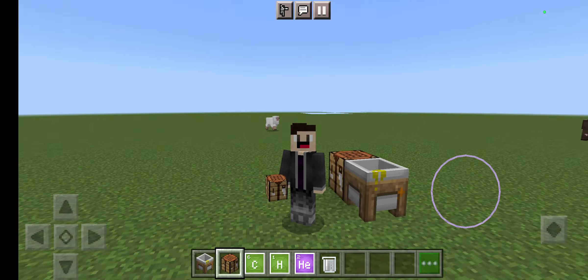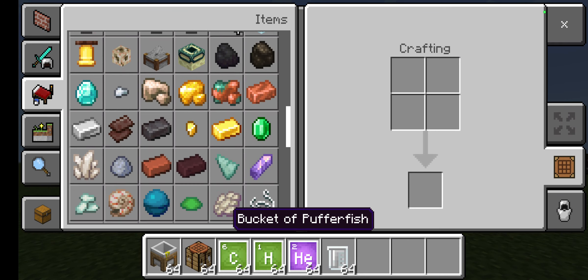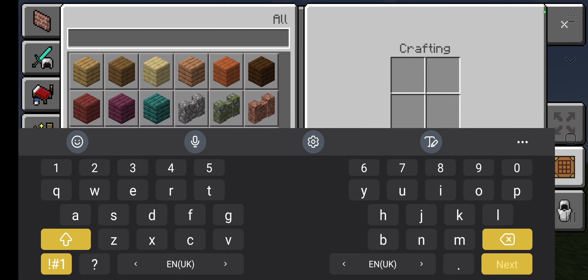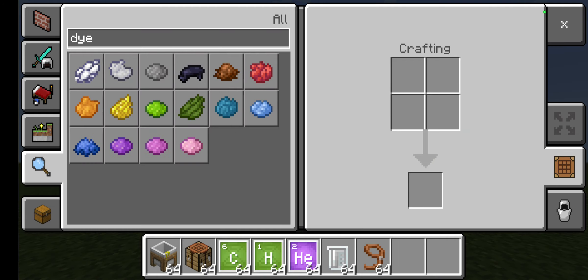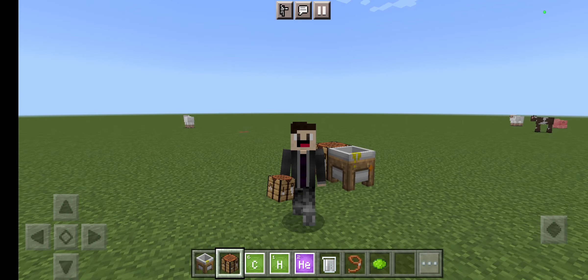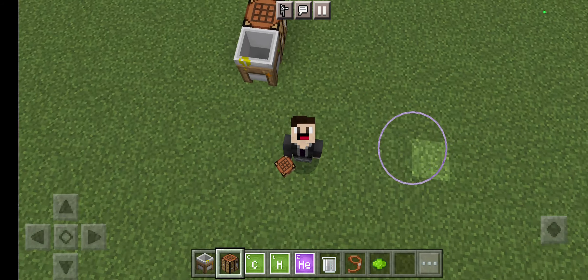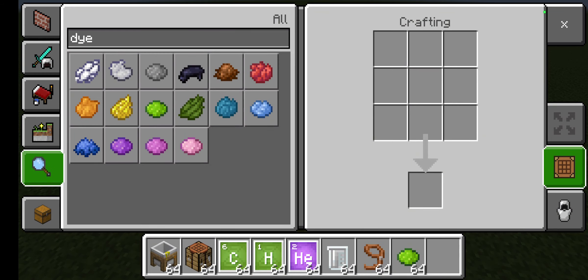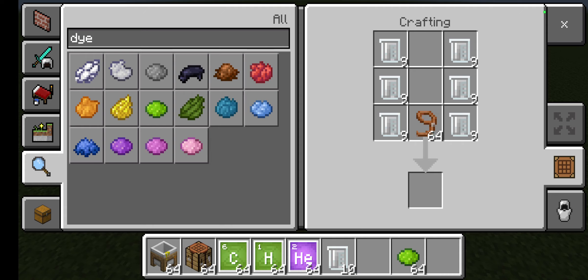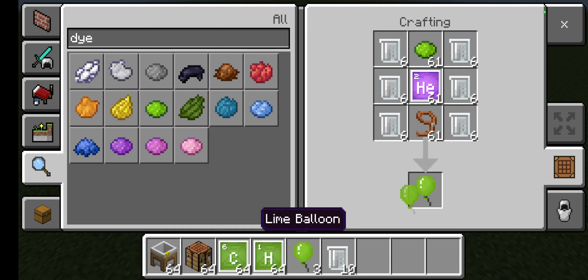We forgot some stuff — go down, get the lead and get a dye. After doing that, go to a crafting table. We're going to do this like a U of latex — just keep it like that, put the lead there, put the helium there, and you get your balloon.